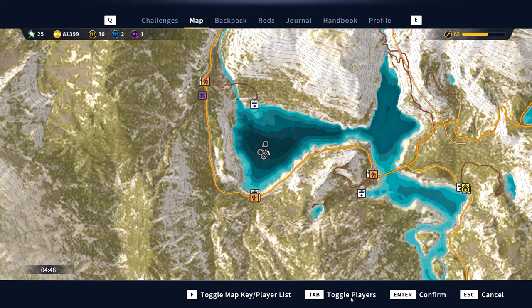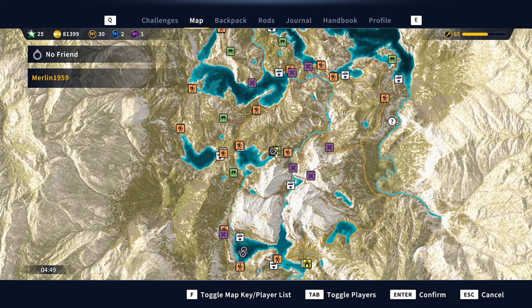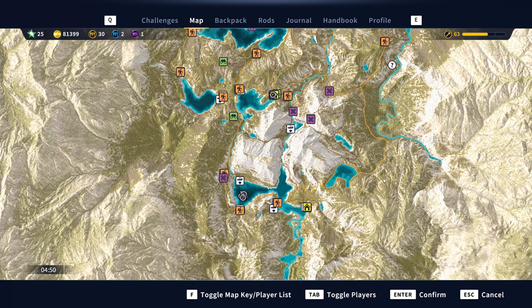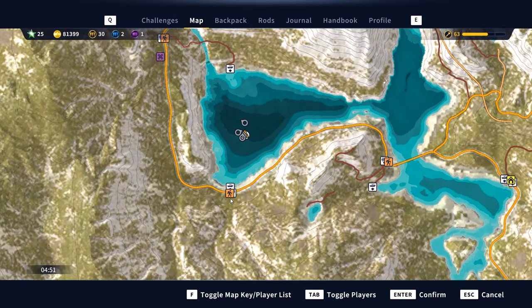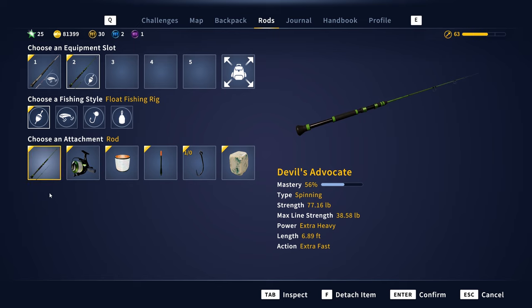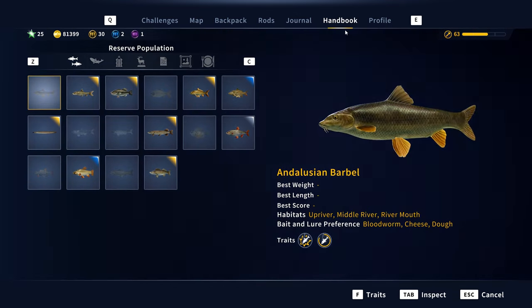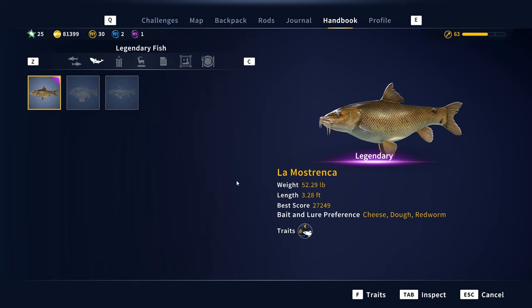Let's go over location and tackle. I'm fishing at around four in the morning, so come at night. A lot of people are coming at night for La Mastrenka, the legendary Komitsu Barbel. We came out on a boat to this area — listen for the gurgling bubbling sounds to locate it near the surface at night. For tackle: I'm using the Devil's Advocate rod, Pure Champion reel, 38.58 line, a waggler, 1/0 hook, and cheese.